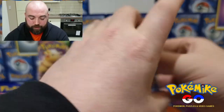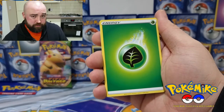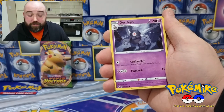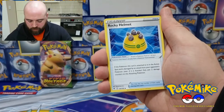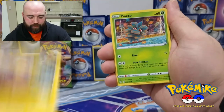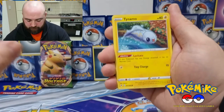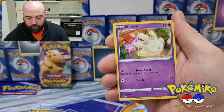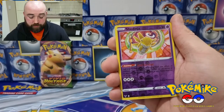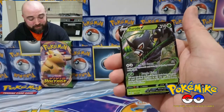Okay, here we are. So we've got Leaf Energy — it's gotta be Leaf Energy, right. Dusclops, Rocky Helmet, Galvantula, Pineco for the holo, Tynamo, Milcery, Flare in Meowth, Shedinja for the reverse holo. Not a bad start. We've got a Zubat.